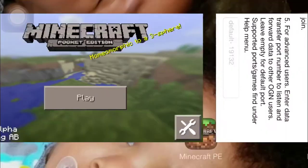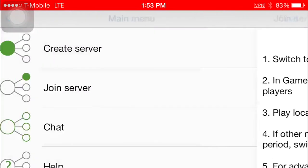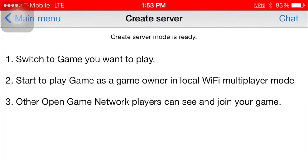Let's try one more time. Go to main menu, create server, switch to the game you want to play, and start playing in your own local Wi-Fi multiplayer mode. Open it so other game network players can see and join the game.